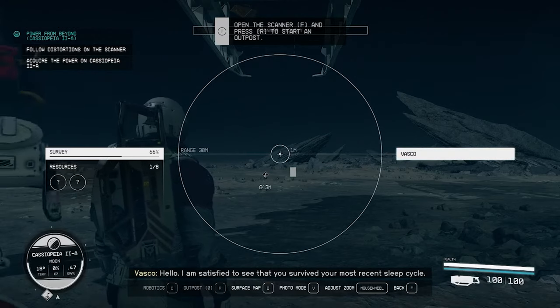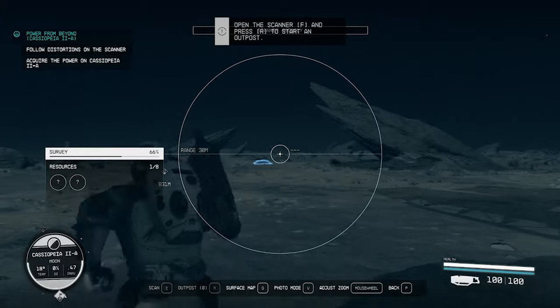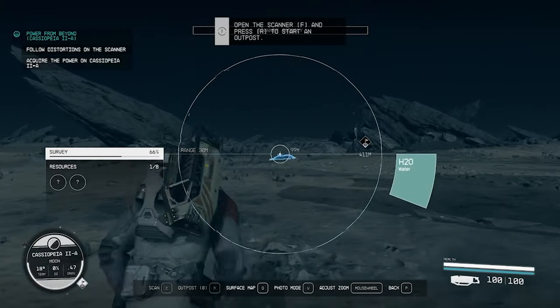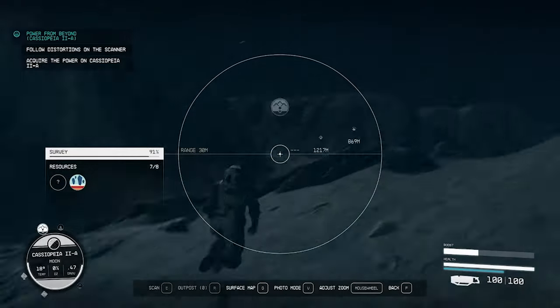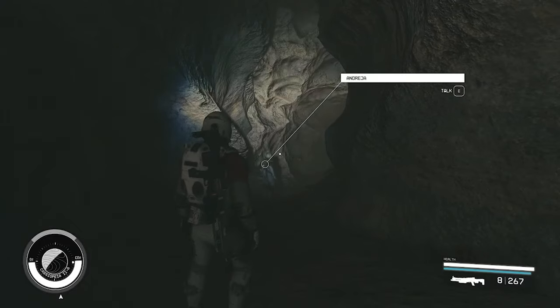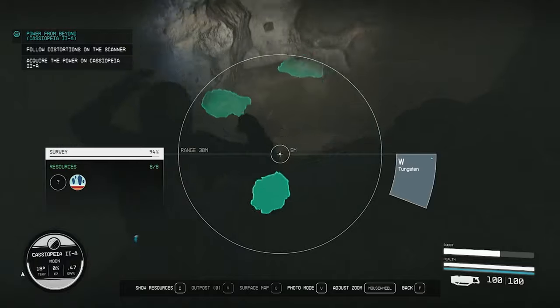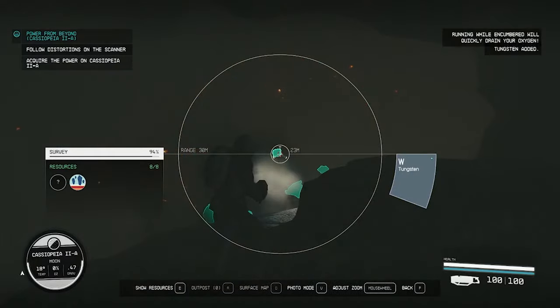This is by far the hardest temple to find in my opinion, so pay close attention to the distortions on your scanner. But while you make your way around, be sure to check out some of the key locations you find. Here's a pro tip: check out locations like caves because they can have a lot of the resources found on the planet — not just in that biome, but on the whole planet.